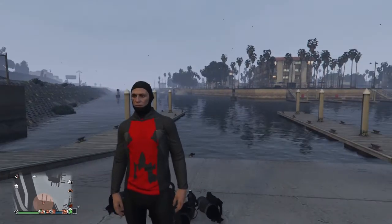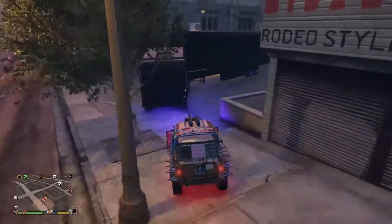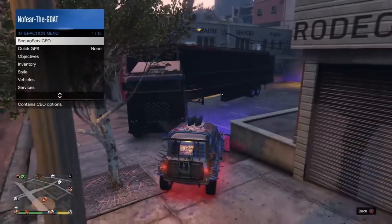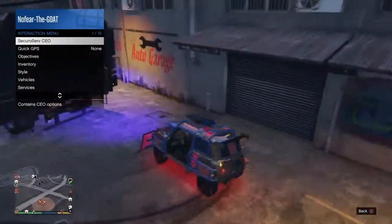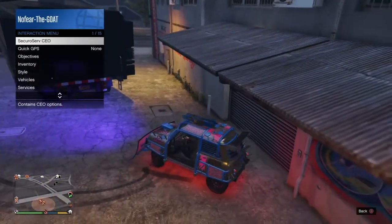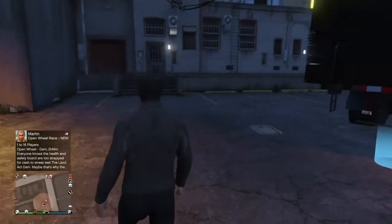For the next step you're going to want to go over to your auto shop and park your MOC at the front just like this, with the back of it facing the garage door to the auto shop. Also you're going to want to fill up your auto shop with any vehicles, and put a free Elegy in the back of the MOC, or any car you don't mind losing.